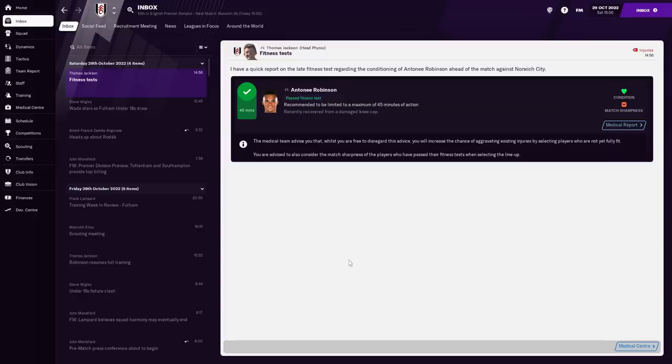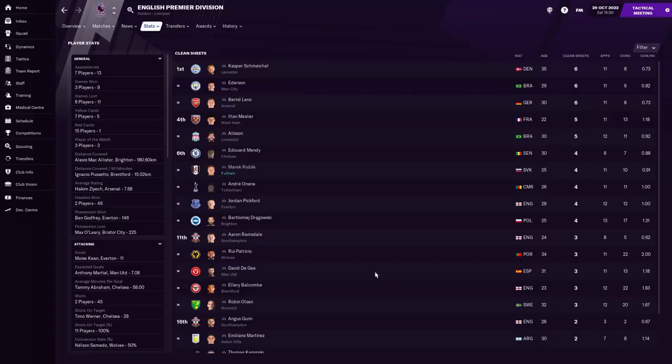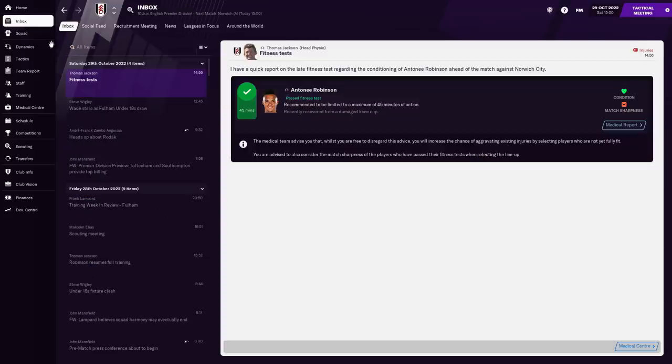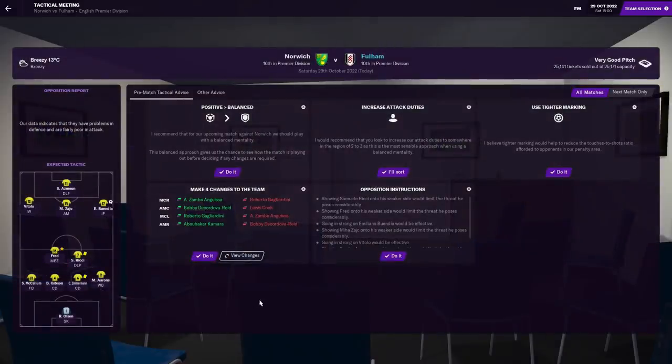We've got a fantastic defensive record to begin the campaign. Just like last season, we are the 6th best defensive team in the Premier League right now. Can I show you the clean sheets chart? Marek Rodak, once again having a really good season, is in the top 6 for clean sheets — 4 in his first 11. I've offered him a new contract at 24 grand a week, which is really cheap whilst he's still got a year and a half left. The dude deserves a pay rise. If you're willing to put the graft in and perform above expectations, you deserve the extra cash.